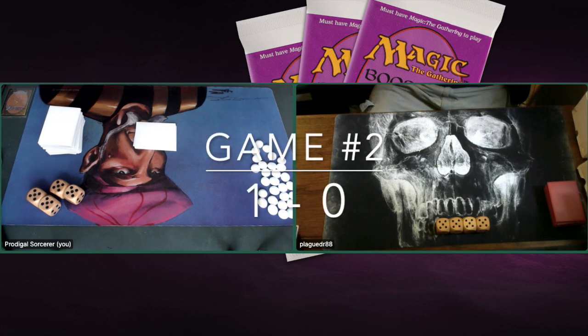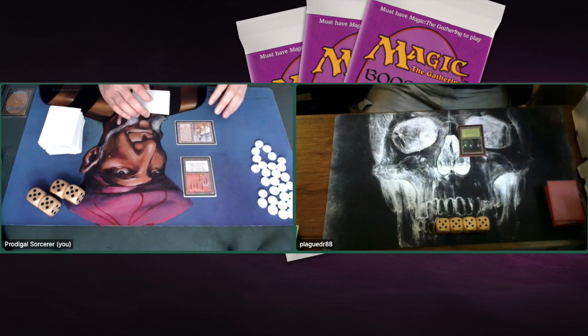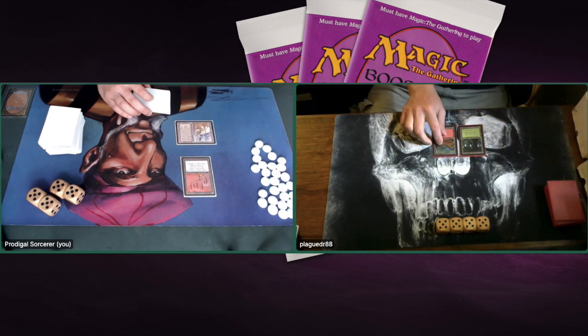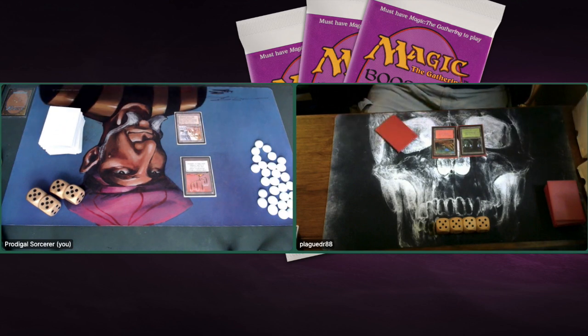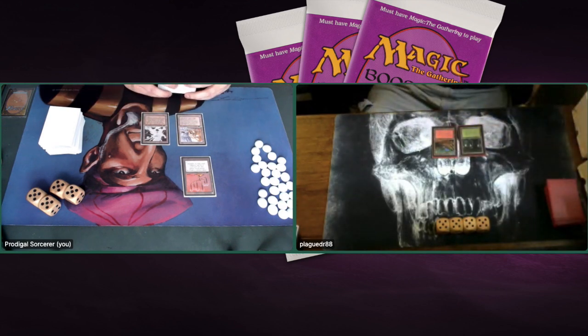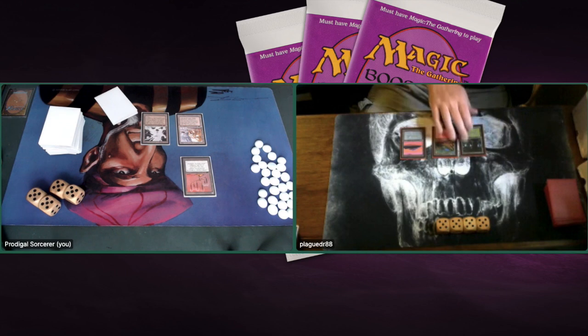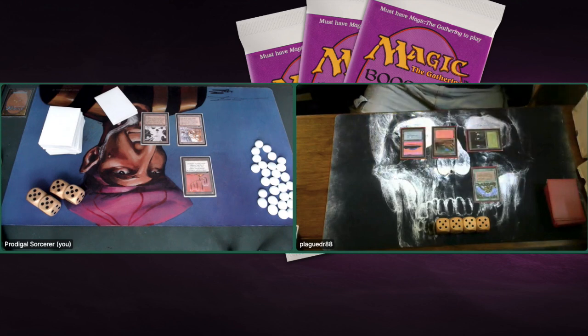Game number two. Plague Doctor gets to start since I'm ahead. He finds a land this time around but not a one-drop. I'm playing a Candelabra of Tawnos. There's a Mountain — again, not a creature. I really expected Plague Doctor to be way more aggressive but he seems a bit unfortunate. With another blue land, will there be a Serendib Efreet? That would be a huge problem for me — a 3/4 early flyer. But then he taps one green and plays a Ghazban Ogre, a 2/2 for one green that goes to whoever has the most life during upkeep.